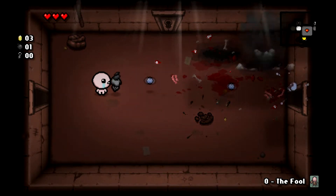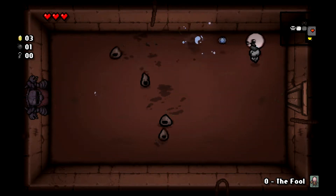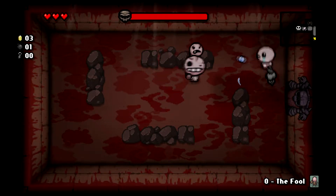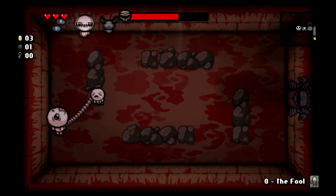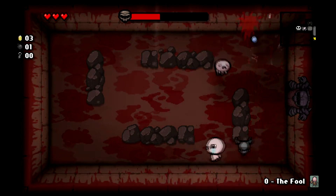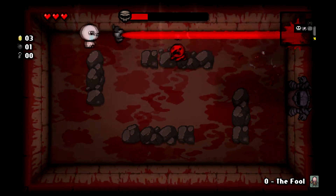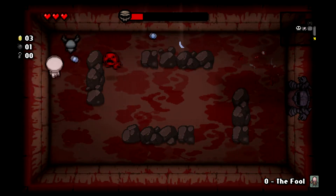Is brimsnap still a thing? Anytime I see brimstone, I keep wanting to do a brimsnap. For those of you who don't know, brimsnap was a glitch in the original version. It was a glitch that allowed players to get a lot of extra damage out of their brimstone by tapping the direction key repeatedly when releasing the brim. When you see the line there, if you were to press the direction repeatedly, it would basically repeatedly launch the brimstone beam. I don't think that's still a glitch in the game.